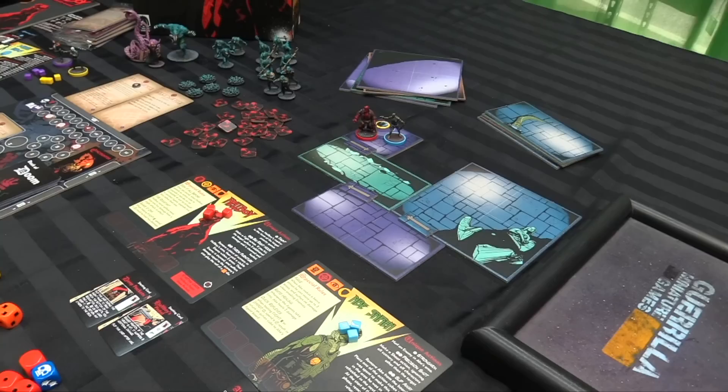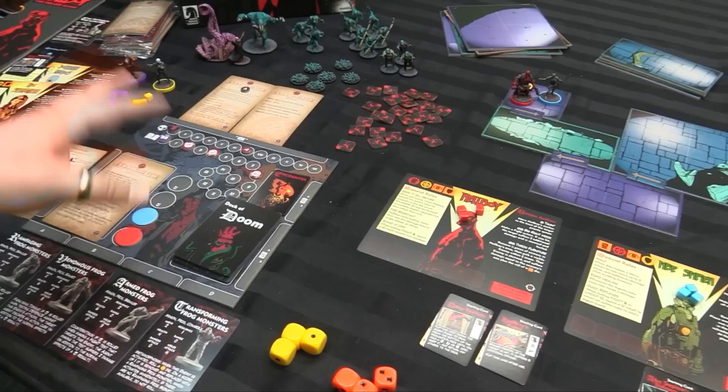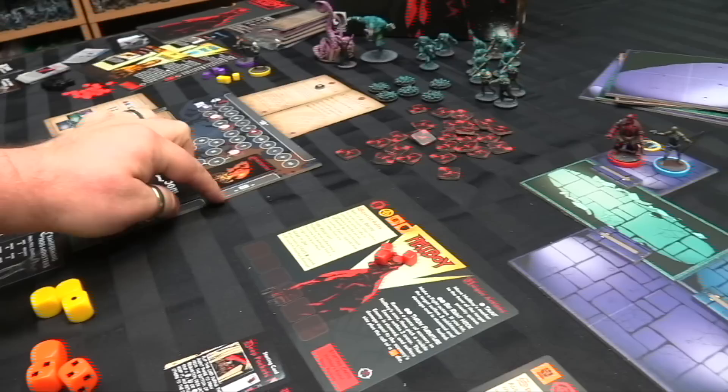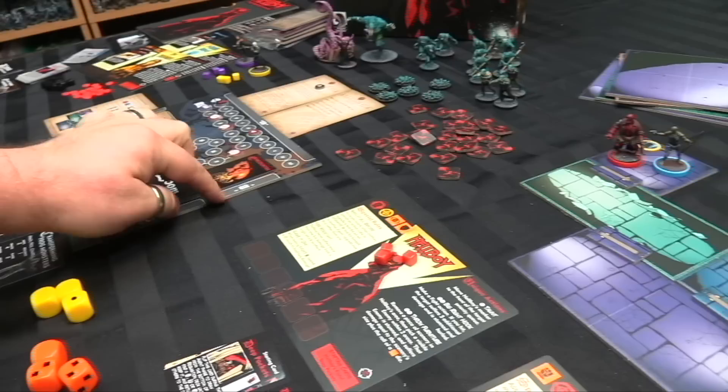There are also free actions. You can trade during your activation — once in the action phase you can hand off upgrade cards to each other if you want. You can also explore: if you're next to a door that leads to an unexplored room, you will reveal the contents of that room. You'll flip an encounter card and that room will become explored.